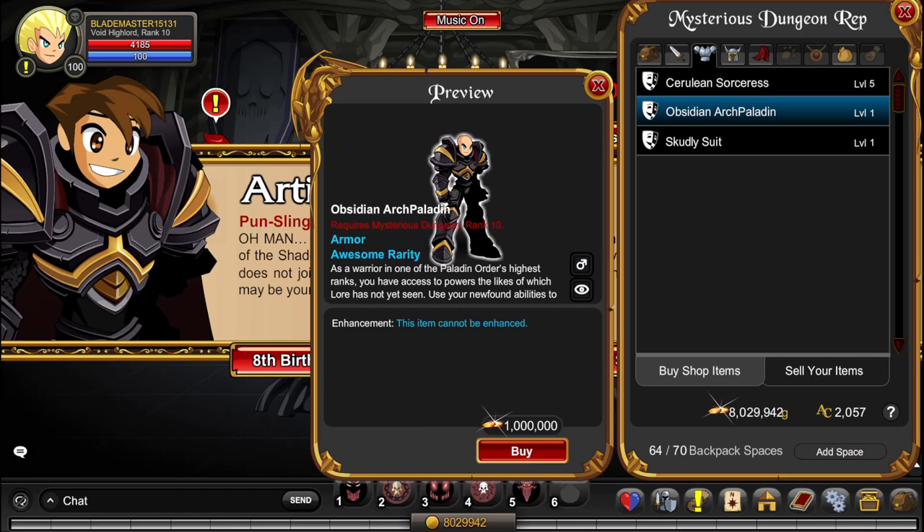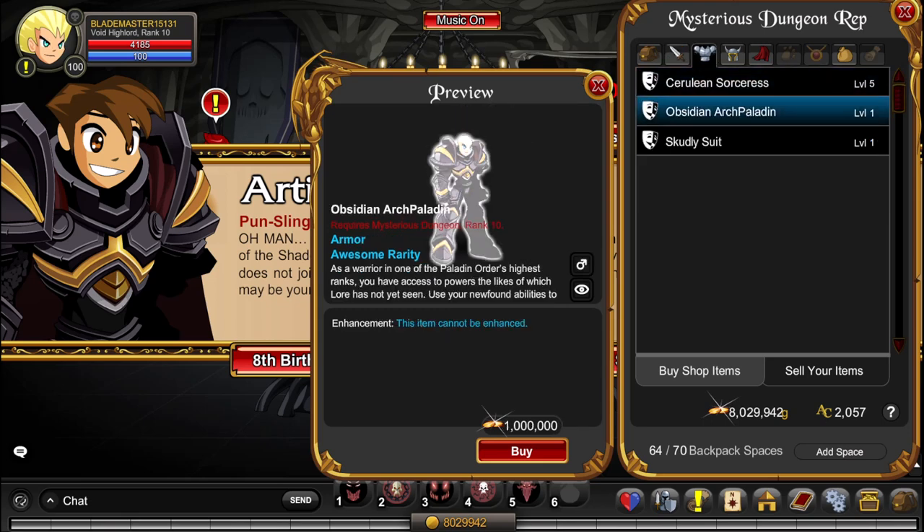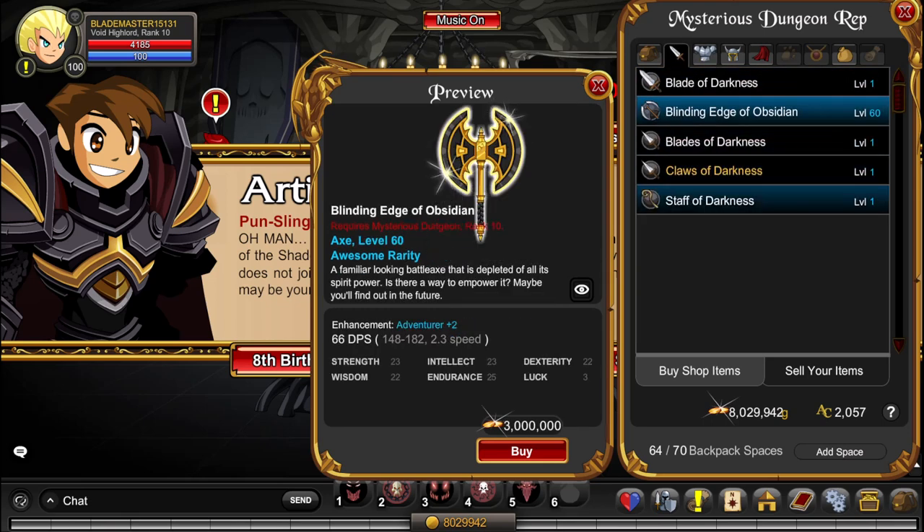It's quite easy ranking up Mysterious Dungeon — you can just use a rep boost and you'll be done pretty quick. It's 4 million gold in total for the Obsidian Arch Paladin and the Blinding Edge of Obsidian.